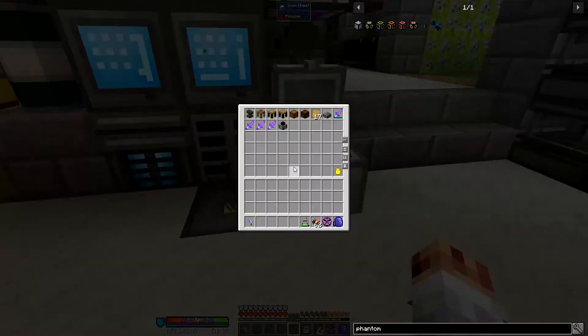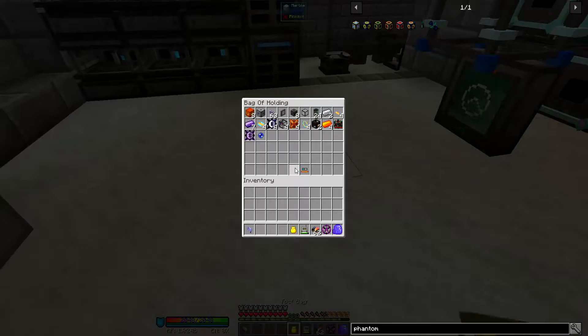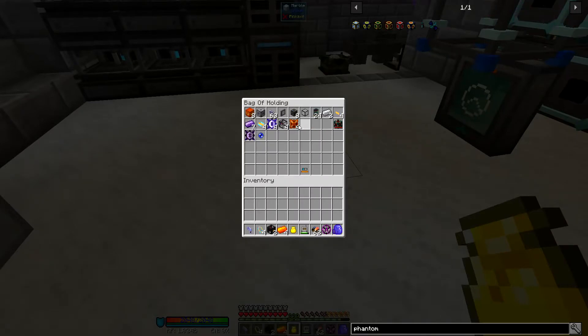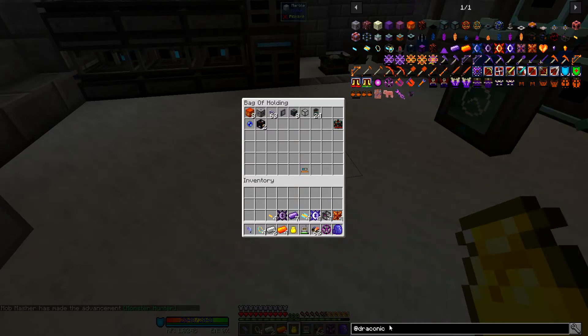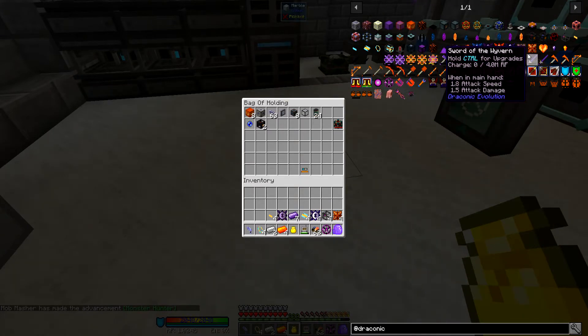So we should — fingers crossed — it'd be good to actually craft this stuff up now. I can't remember what... We don't need that, we don't need that. We need that, and that. And those. Okay, I think that's everything we need. Click — of course nothing is sorted anymore, so let's quickly...